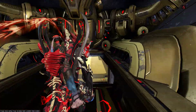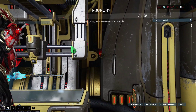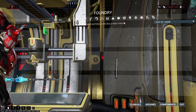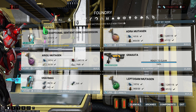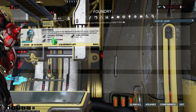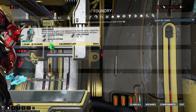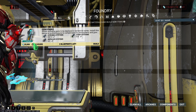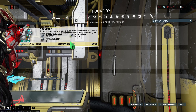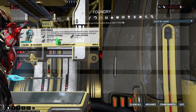To build a Gravimag you need 10 Gyromag Systems, 5 Atmo Systems, and 2 Repeller Systems. It takes 24 hours to build, and it is a consumable blueprint so you have to buy it again and again.